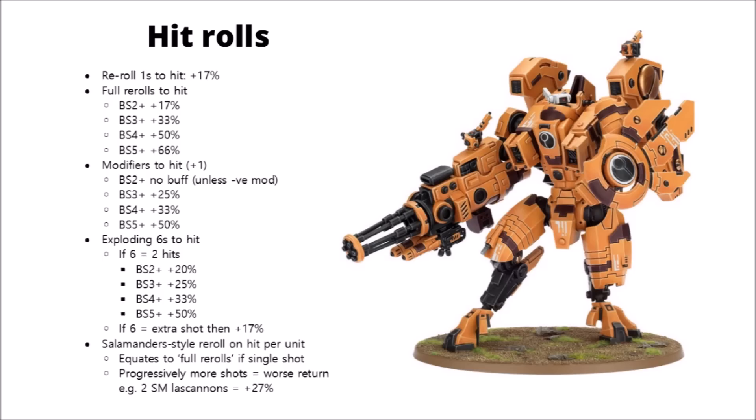Let's talk about the hit roll section first. If you have a unit that has re-roll ones to hit, it will just be a flat 17% — or one sixth — better than it would have been otherwise. This is the same no matter how good the unit is at shooting, because re-rolling ones equates to essentially more of the same shots.